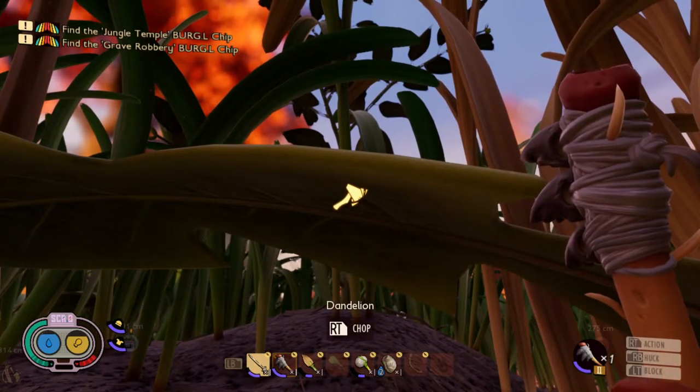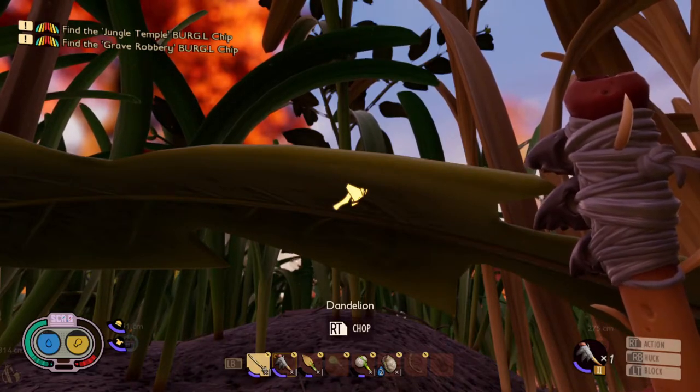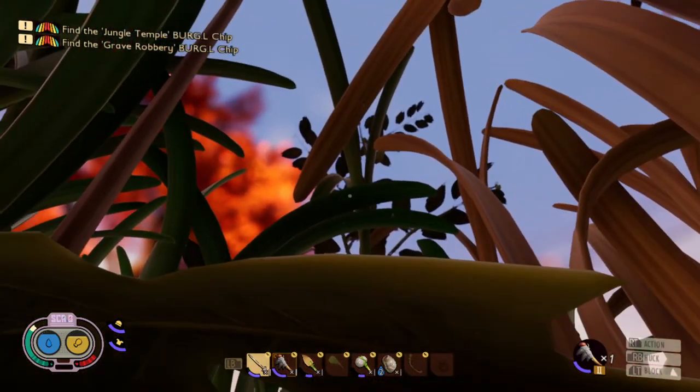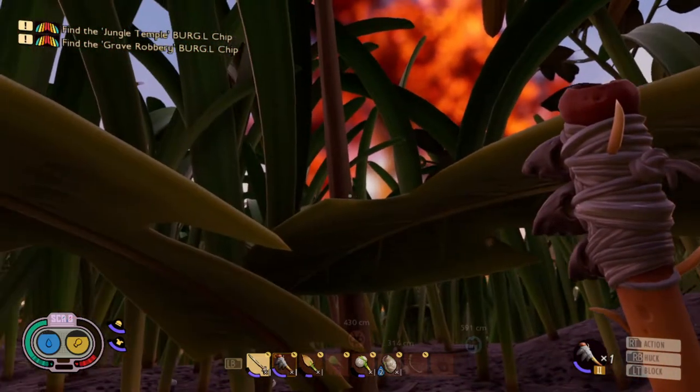So you approach the leaf of a dandelion. You get the little prompt down at the bottom of the screen to pull right trigger to chop. You pull the right trigger — nothing. The dandelion takes no damage and you don't hit anything. It's a little weird bit of feedback and the icon goes away too.